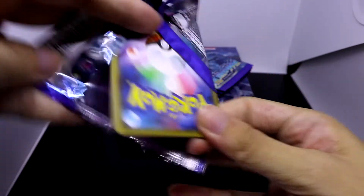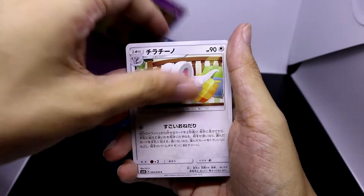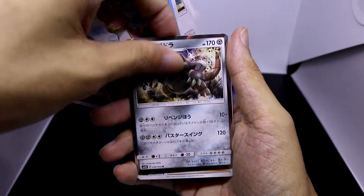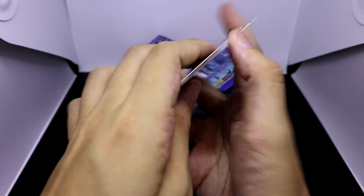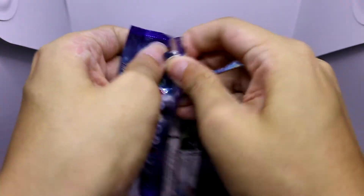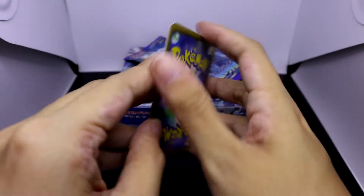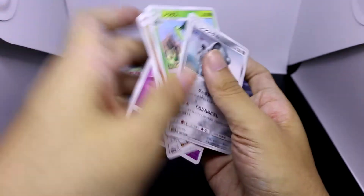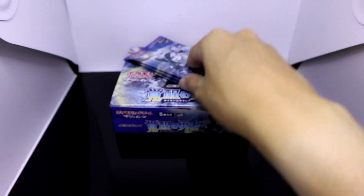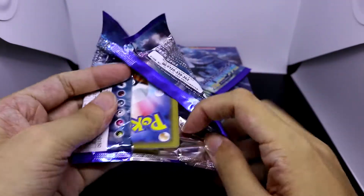Who knows, maybe we'll get the rest of the Ultra Beasts in the next set, although the next set is already going to be the start of the Ultra Sun and Ultra Moon era. The booster box art has already been revealed — ooh, that's a pretty nice and awesome-looking Aggron artwork! They've actually revealed the pack art for the Ultra Sun and Ultra Moon expansions, and we've got Necrozma possessing Solgaleo and Necrozma possessing Lunala. Since the focus will be on Necrozma and Ultra Beasts, the other Ultra Beasts will appear in due time. It's pretty cool that we managed to pull all the Ultra Beasts in these two boxes already.